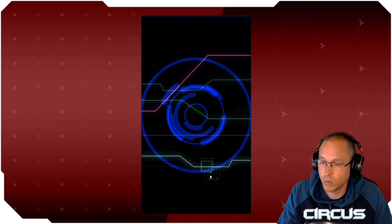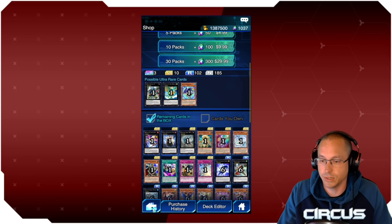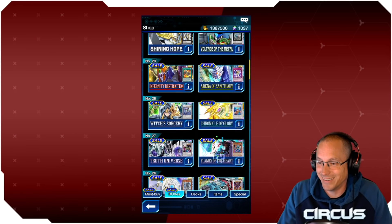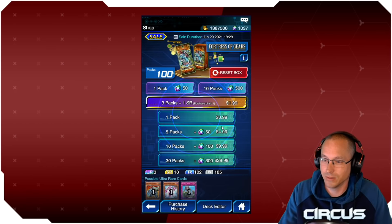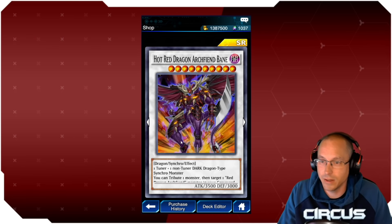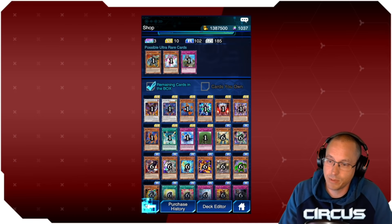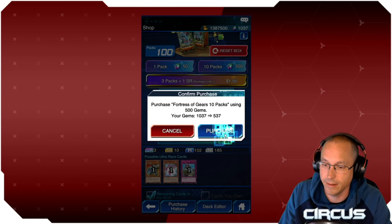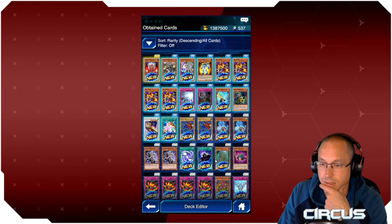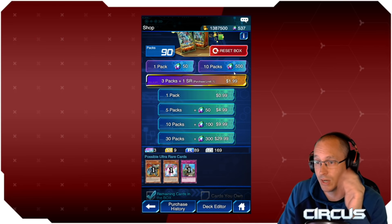We're going into Fortress of Gears because I need a Hot Red Dragon Archfiend Bane for my extra deck. I've got enough to do two ten-packs, let's knock these out. First pack: I hit skip by accident — I'm so used to skipping — but we did get Marjoram, so I guess I'm playing Aromatic Mages now. Anything else good? No.